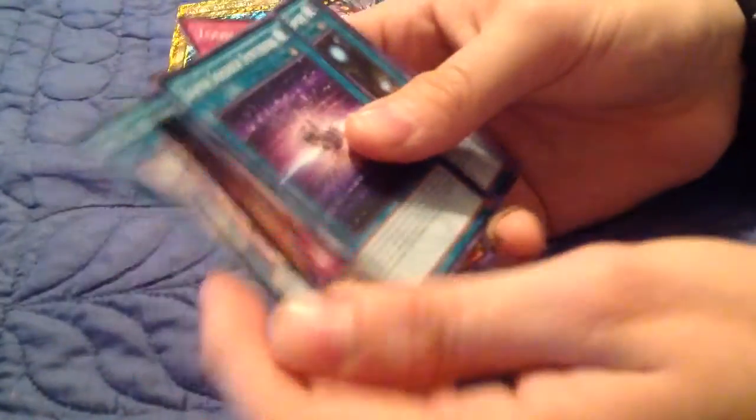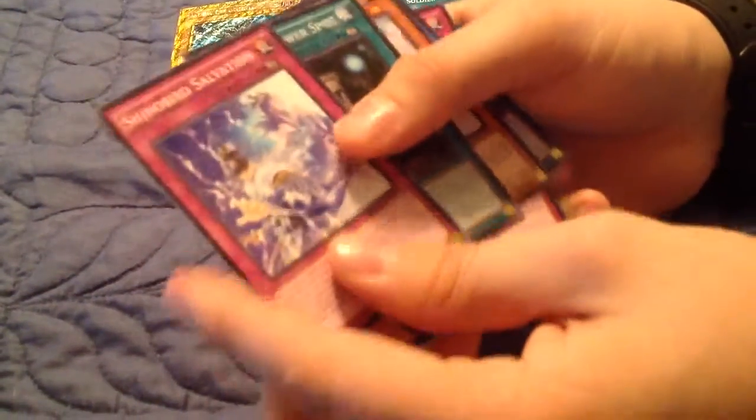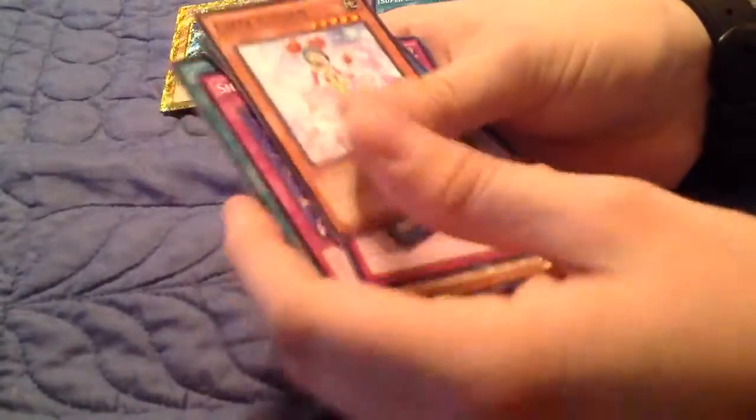Zootiac Combo. Zootiac Ram Ram. Ritual Beast Return. Super Soldier Synthesis — that's the last copy of the Ritual card I need. Sheena Bird Salvation. Sheena Bird Power Spot.